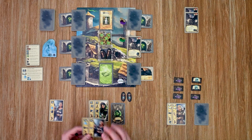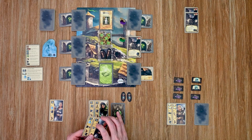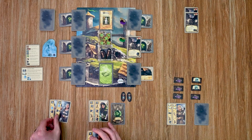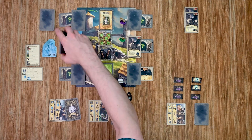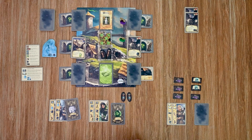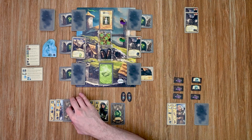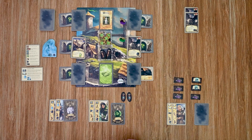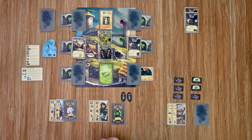Over to my guardian. She's going to do a reveal and move action. I'm going to go ahead and reveal at this location since I have my water spirit there — and that's a troll, nasty. I definitely want to handle him, and the water spirit gives me plus two at that location. I'll go ahead and move her there as well.